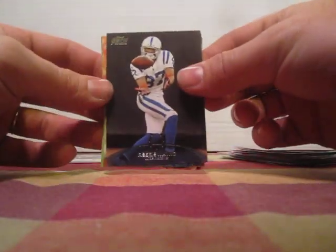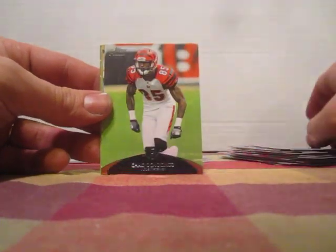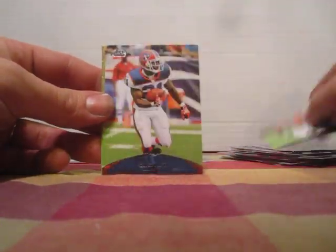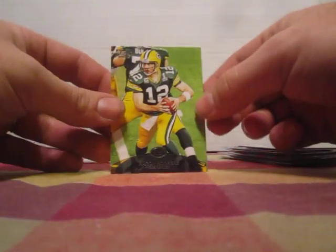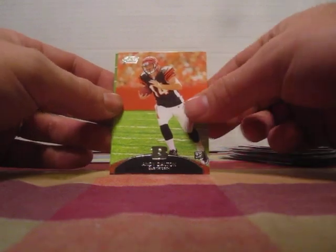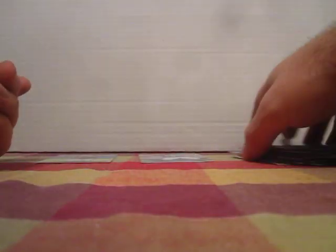Not sure what other inserts are in this, but let's see — Reggie Wayne, Brandon Marshall, Chad Ochocinco, CJ Spiller. It's a nice card — Aaron Rodgers. Got an Andy Dalton rookie and a Blaine Gabbert rookie. Got some decent cards in here.